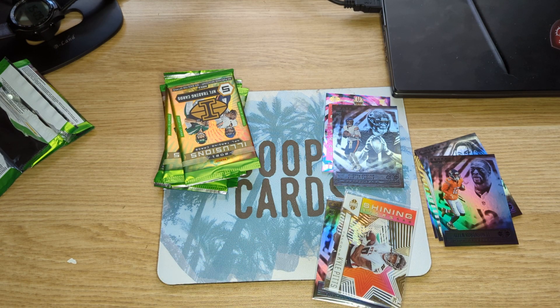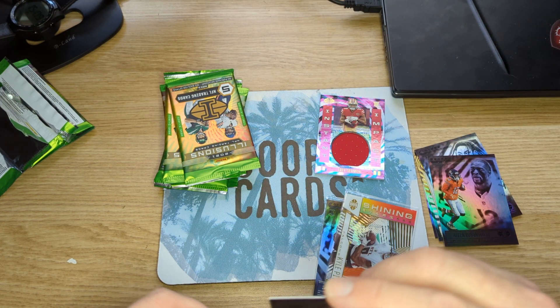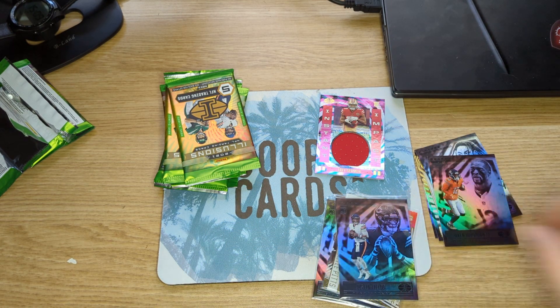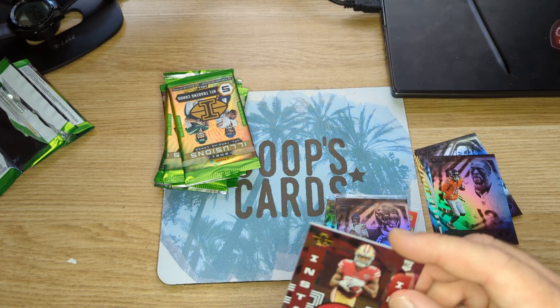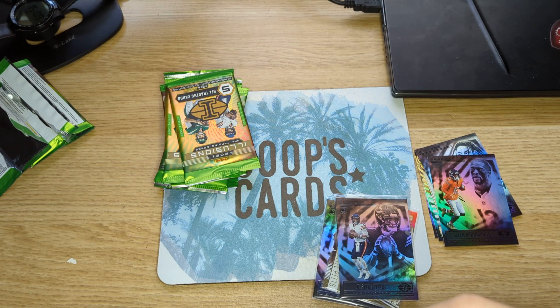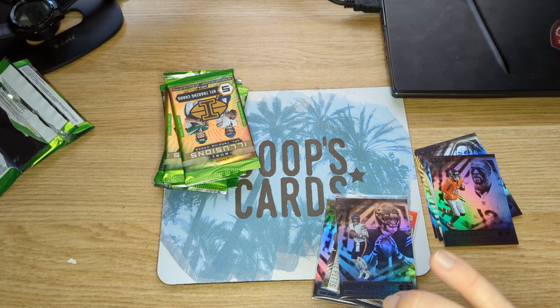The acetate cards, I'm sure you've probably seen, are extremely prone to having the ink or paint chipping around the edges. See if that'll fit into this one — we're going to need to get a thicker one. There we go.